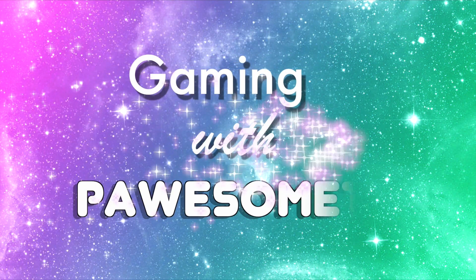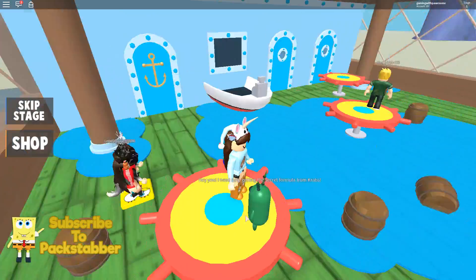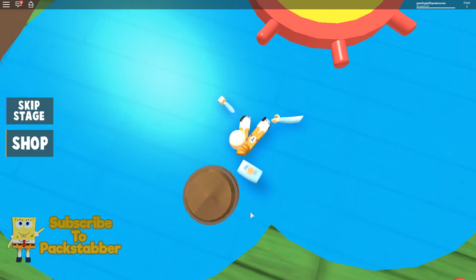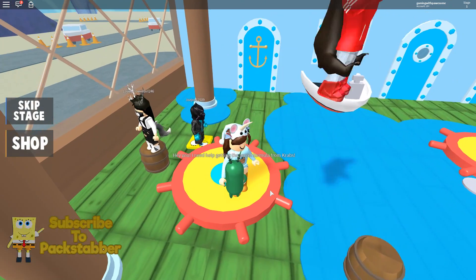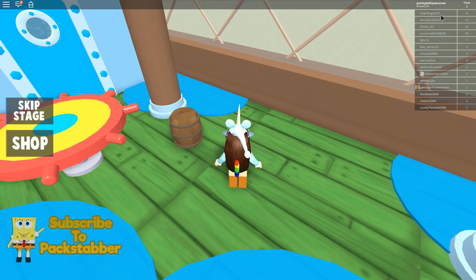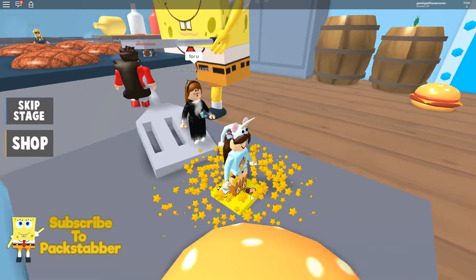Hey guys, welcome back to another episode of Roblox! Today we're back in the same obby — the SpongeBob Crusty Crab one — because last time we played there was a glitch. There was a missing bubble. I'm here with some paw fans: we have Cute Mini, Love Flower, Alex, and Jojo. Actually, I don't even know if they're paw fans — I'm just reading some random names I see. If you see yourself in this video, comment down below and let me know!